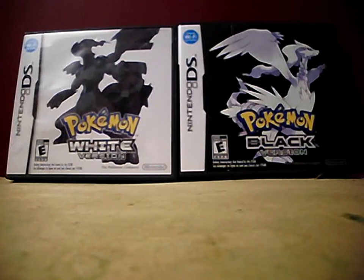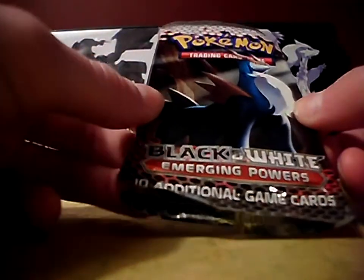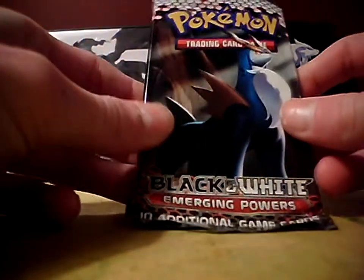Hey YouTube, this is Jake the Happy Snake here, and today I have a Black and White Emerging Powers booster pack to open up today. It has a Cobalion on the front of the pack. Let's just get this opened.